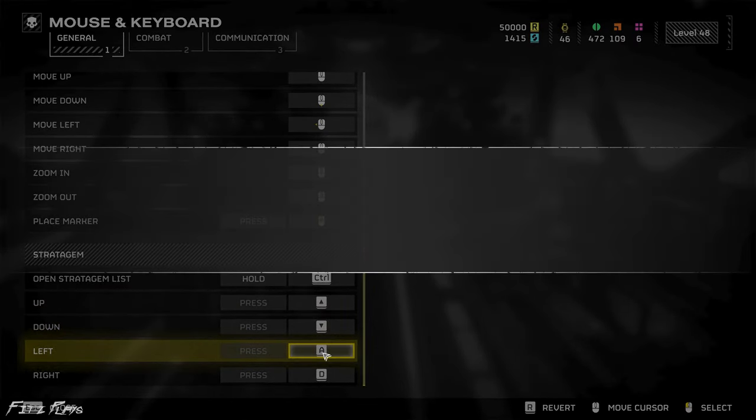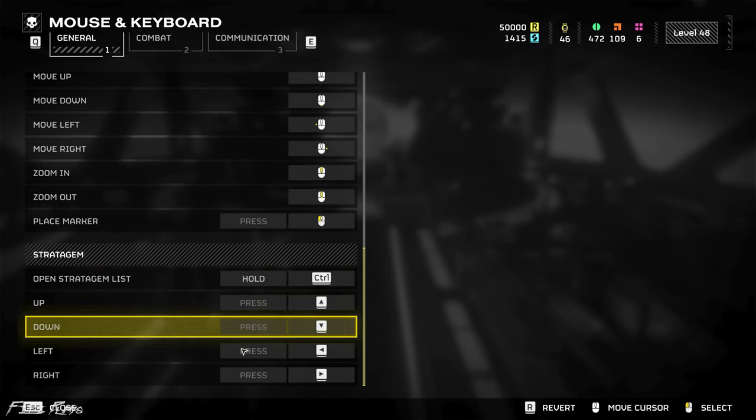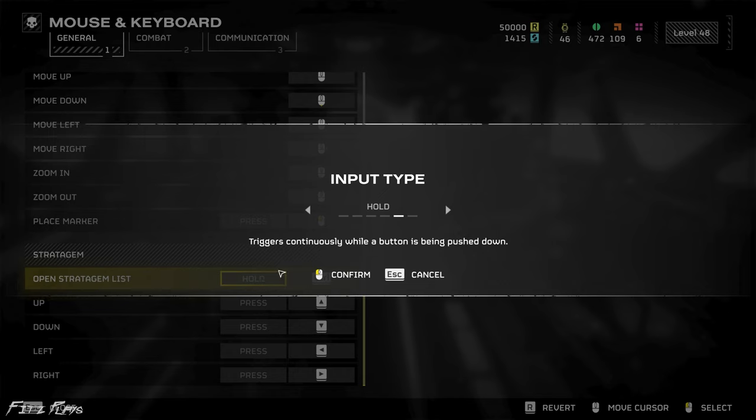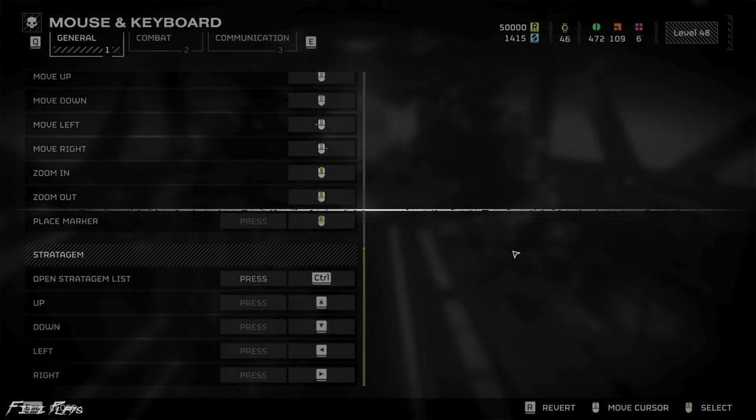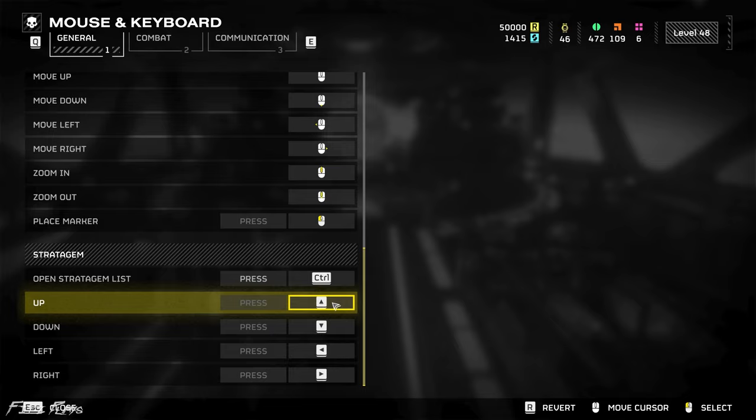I use the arrow keys. I also recommend changing the open stratagem menu to press so you have one less key to hold if you're running around. You can also bring up the stratagem menu easily if you just want to check the cooldown timer. I hope this helped you spread democracy across the galaxy. Thanks for watching.